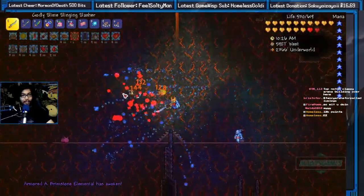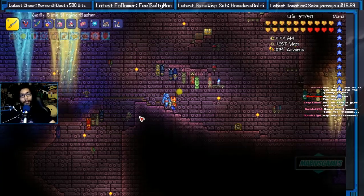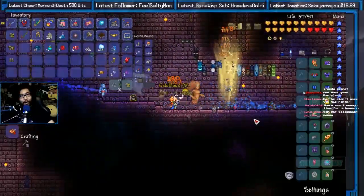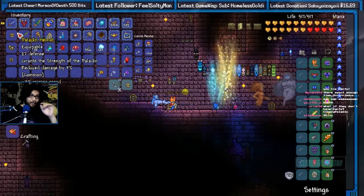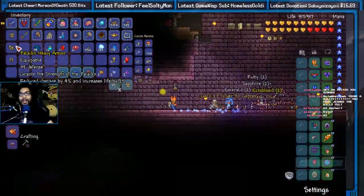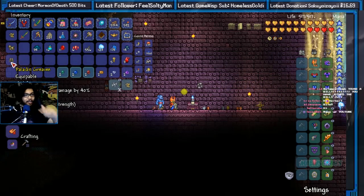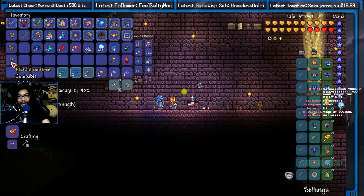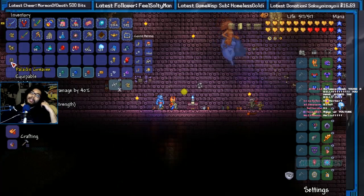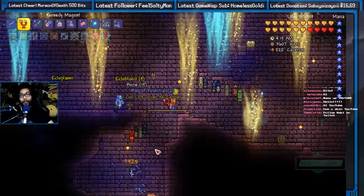Hey guys, welcome back to another episode! My name is Mob, you're back with more Trade the Epic Mod Pack Season 7, live streaming right here on Twitch. We did a little bit more paladin farming off screen — check this out. We got ourselves an awesome paladin helmet, 27 defense; palladium heavy armor, 39 defense; and finally this paladin greaves, only 14 defense. It's not even from the same mod — this is the wrong greaves. The paladin dropped it off screen and it ended up being 14 defense, not the right one. So I gotta keep looking.